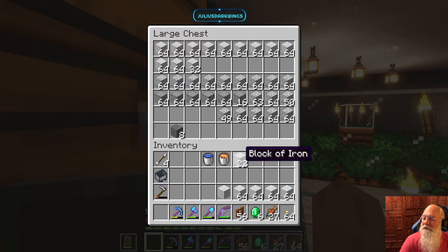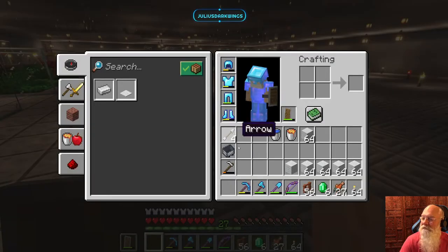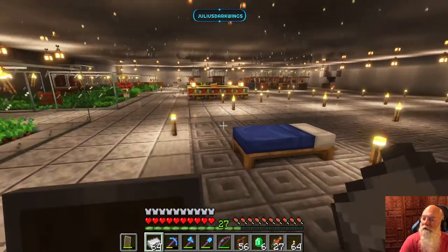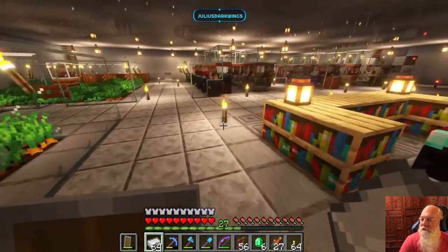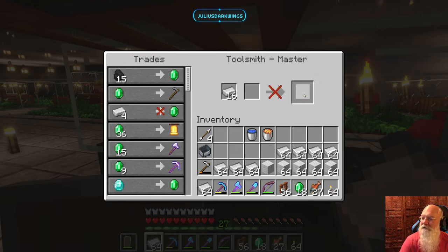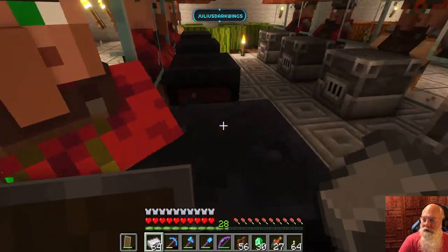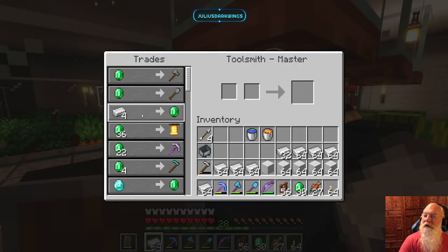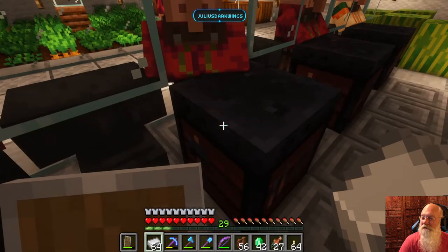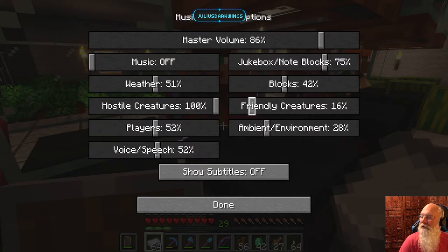The cool thing about the iron farm is I have an excessive amount of iron — there's probably still a chest of it over there I haven't converted into iron blocks. Since Demar's going to work on the walls, I'll grab iron and get the lanterns going. These villagers are loud so if you've got headphones on, you might want to tune it out just a second. There's probably a setting for turning down friendly mobs. Let's go to options, sound, and turn down friendly just a little bit more.